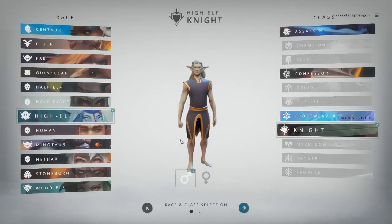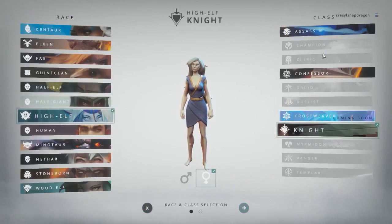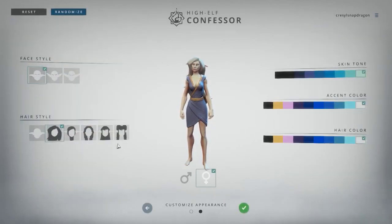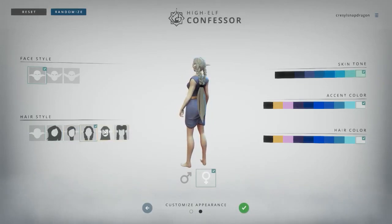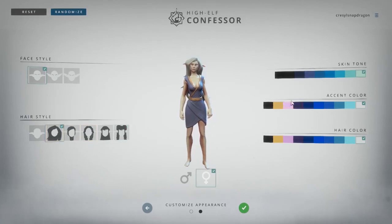Hello everybody, I'm CresselSnapdragon back again with some more Crowfall. In the last video we looked at character creation and I made a fey character, but I decided I wanted to go back and instead create a high elf confessor because confessors get to use fire magic and can do a pretty good amount of damage. So I remade my character and here's what I have right now.